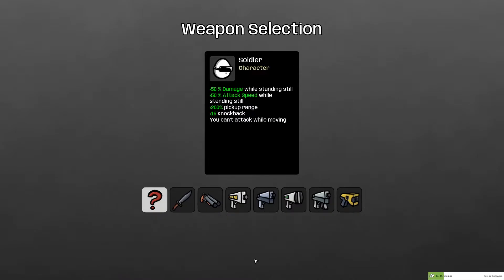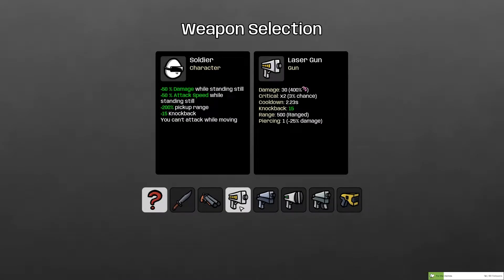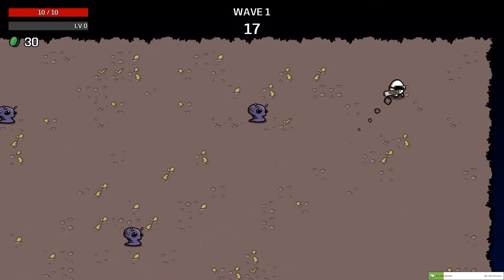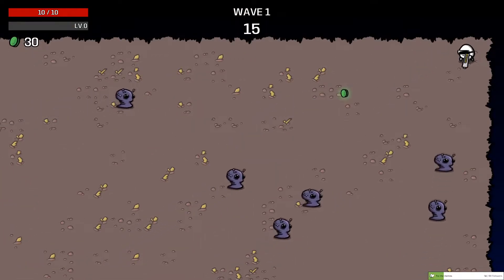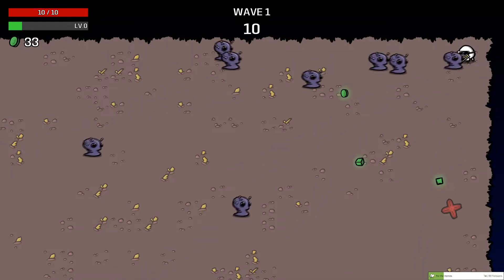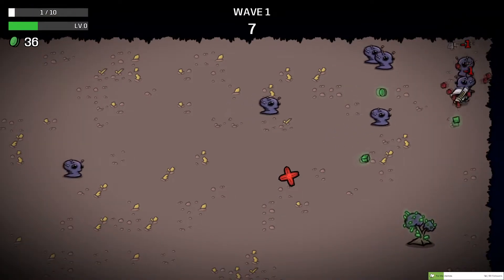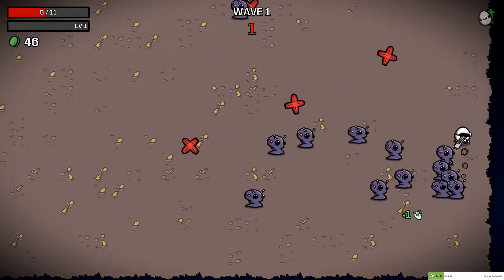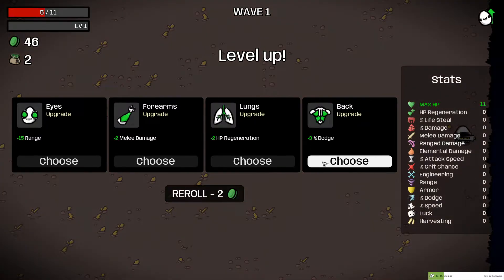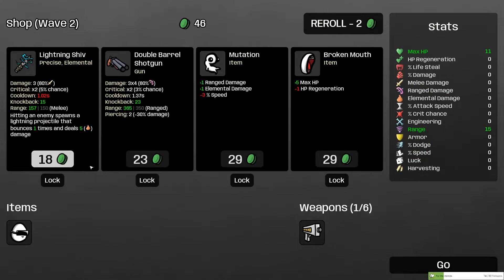I'll go damage and attack speed on this guy and give him lasers. I know how powerful lasers can be — I've already tried it. A special thing with this guy: he cannot attack on the move, but while stationary he attacks faster and hits harder. I need to give him a faster weapon, or another laser. Range, range — double barrel, this will actually be very good for the start.